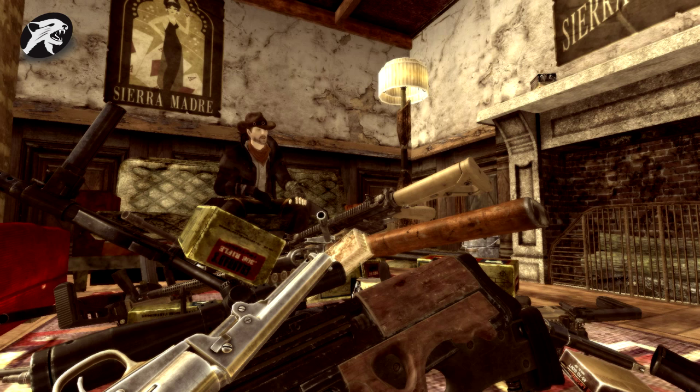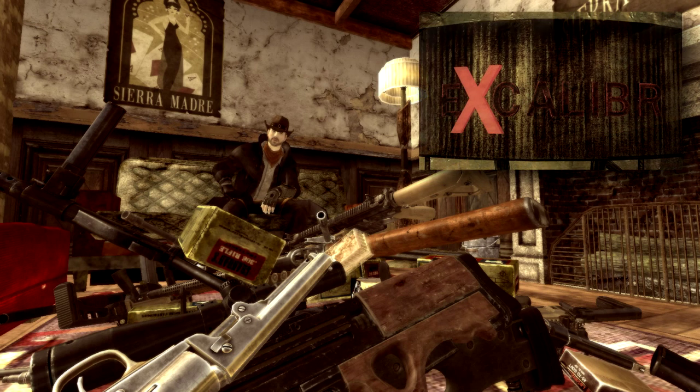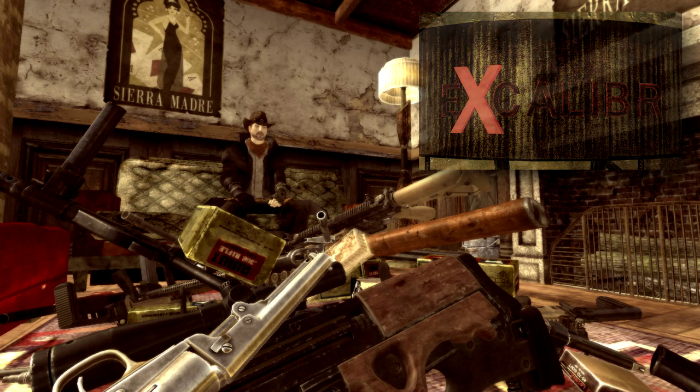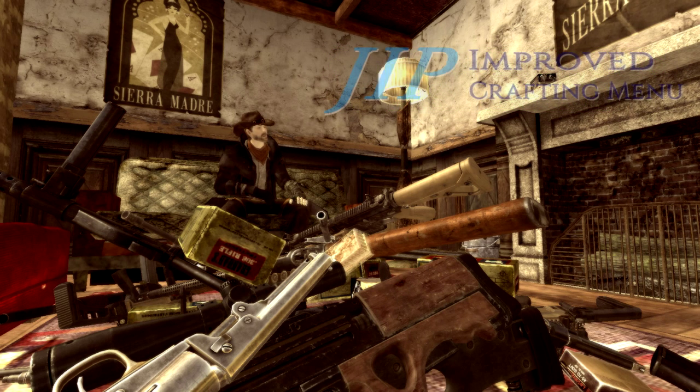Hi guys, it's Cal from Dirty Weasel. Welcome back to the Mod Organizer for Fallout New Vegas series. In the last episode we added a bunch of new guns to the game. Here in episode 16 we'll be feeding all those weapons with new ammunition. We'll be installing Caliber X that adds unique rounds for many guns with accurate weights and ballistic data. Then to add more fun at the reloading bench we'll install ammo ingredients as loot. Finally we'll fix the crafting experience with the JIP improved crafting menu.